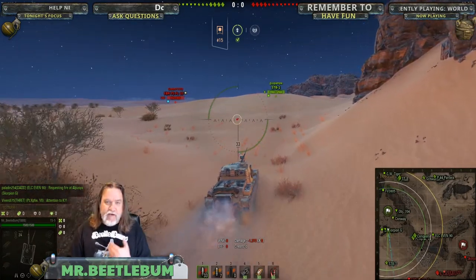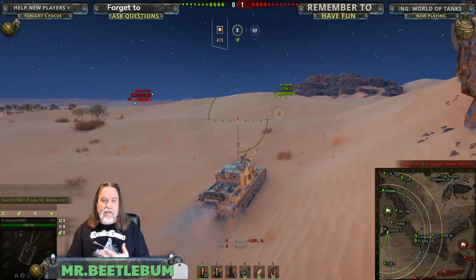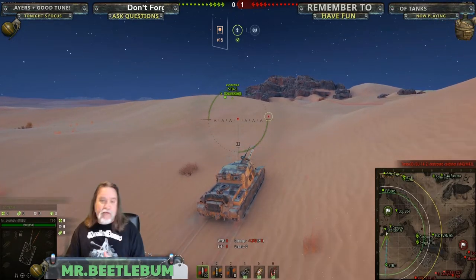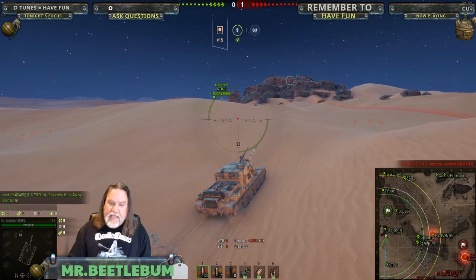Right away, the first thing as I'm driving out here, I realize I made the right decision because we've got four enemy tanks that have already been spotted. I don't know if they're all going to come and attack, but we know that they're on the K line.